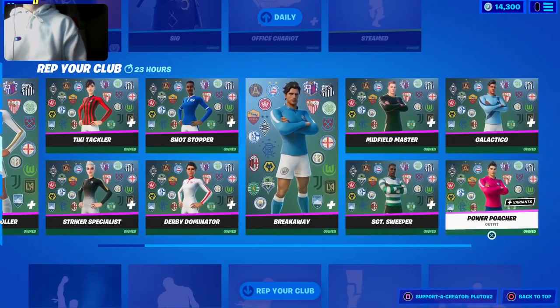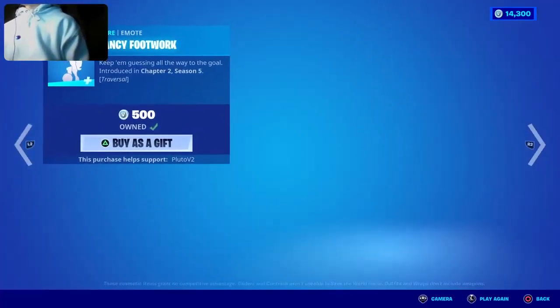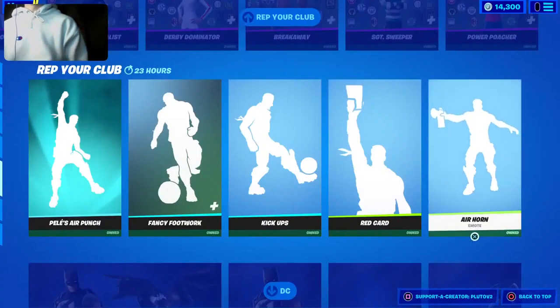The Pitch Patroller skin — all the soccer skins are here in the item shop for another day. Pelé's Air Punch is also still here. The Fancy Footwork emote is also here. Kick Ups is also here. Red Card emote is also here. The Air Horn is also here.